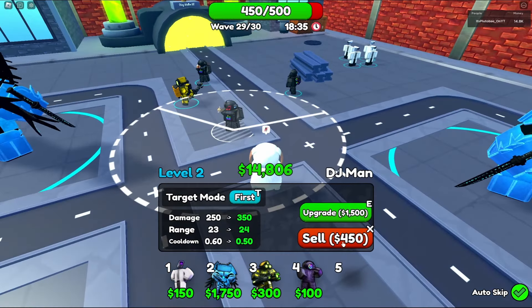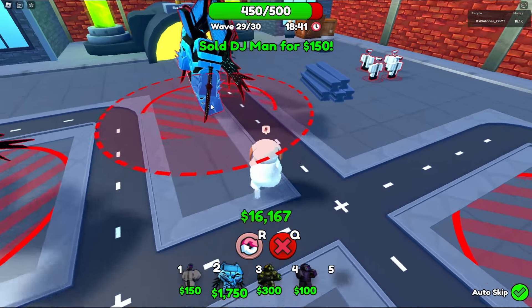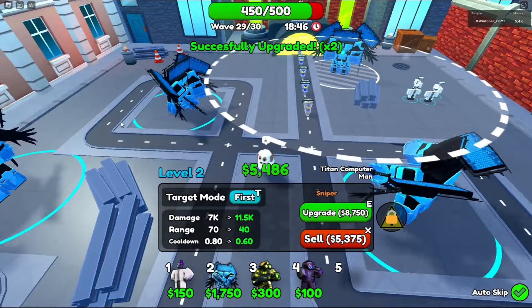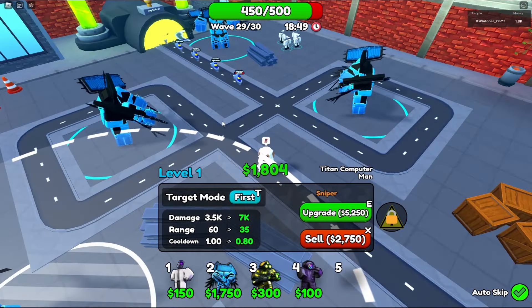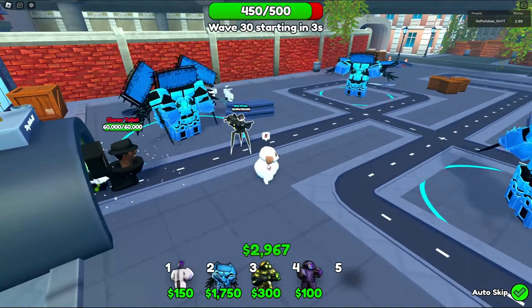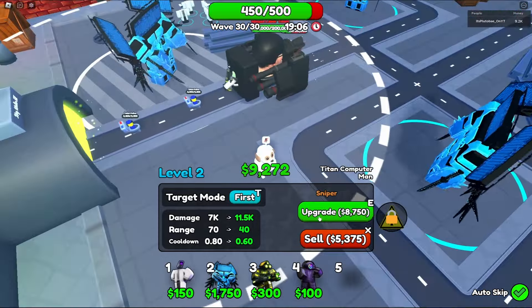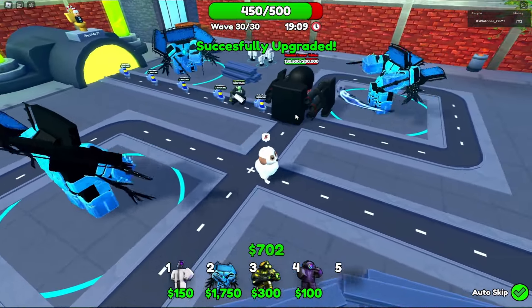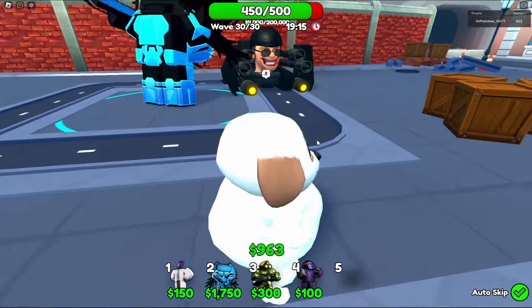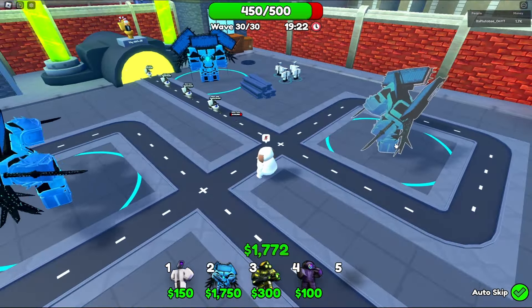Alright boys, let's sell all these units and place down nothing but Computer Titan Men. We can place one more right there, upgrade him, and see if we can place another. We can only place four titan men — kind of stupid but it's whatever, we're still good. We keep upgrading and we are still doing great. This is the final wave — wave 30! We just took down that boss like it was nothing. Look at this range, it's absolutely redonkulous!